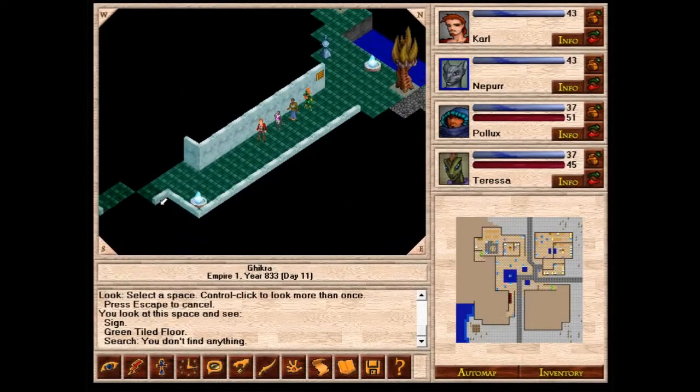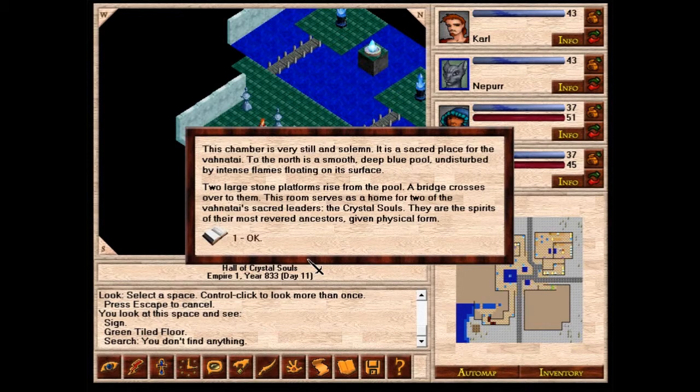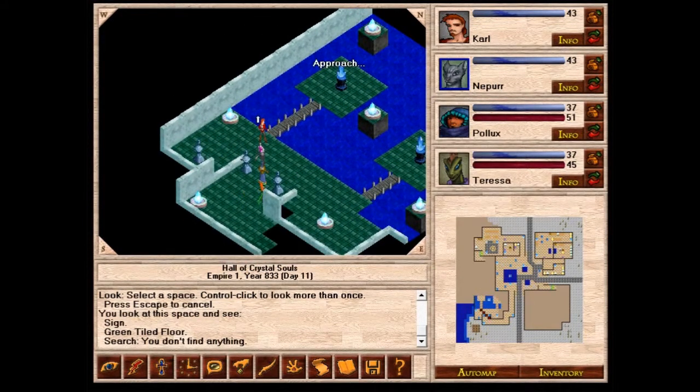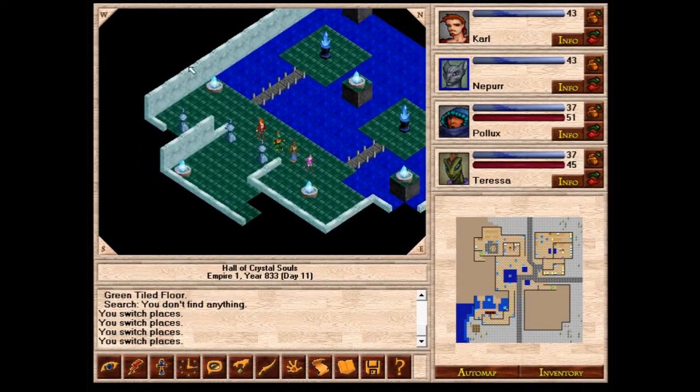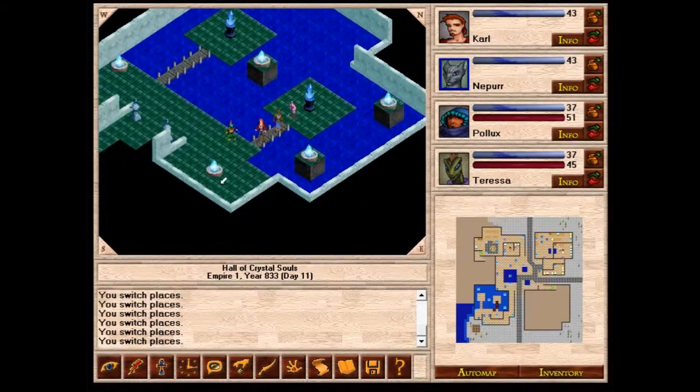Hall of Crystal Souls — this is where the crystal souls are kept. This chamber is very still and solemn; it is a sacred place for the Venatai. To the north is a smooth deep blue pool with intense flames floating on its surface. Two large stone platforms rise from the pool with a bridge crossing to them. This room serves as home for two of the Venatai's sacred leaders, the crystal souls — spirits of their most revered ancestors given physical form.